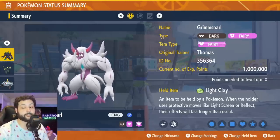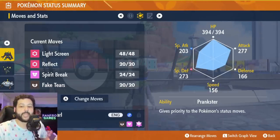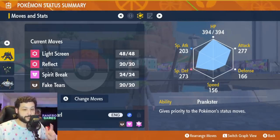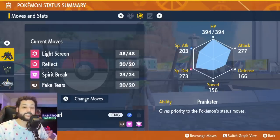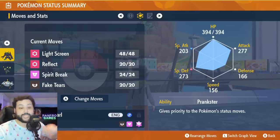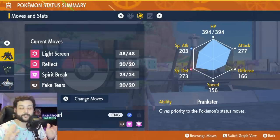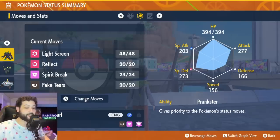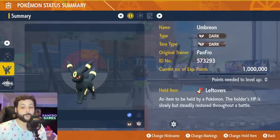Grimmsnarl may be the best overall support Pokemon. Fairy Tera is slightly better than dark. Hold Light Clay to extend screens. Ability Prankster gives priority to status moves including screens. Go max HP, max Special Defense with a +SpDef/−SpAtk nature. Core moves are Light Screen and Reflect to protect the team. Spirit Break is the damaging move, lowering opponent's Special Attack — and it works through shields since it's a damaging move with a secondary effect. Fake Tears drops Special Defense by two stages. If you only need one screen for the specific raid boss, spam Fake Tears instead.